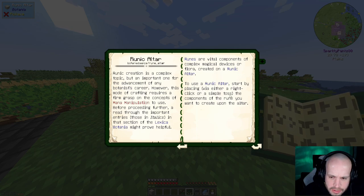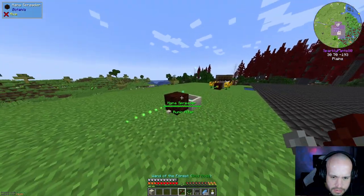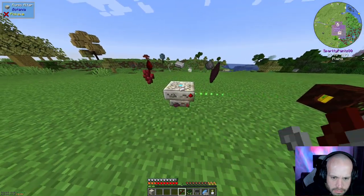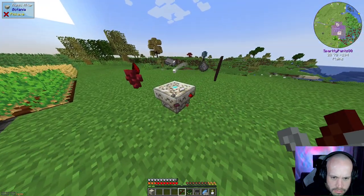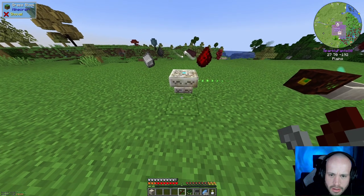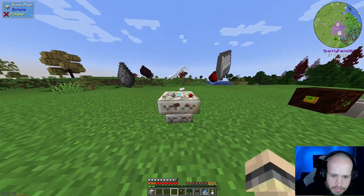Start by placing - either right click or simply toss the components of the rune you want to create upon the altar. Put your mana spreader to supply mana to the altar and let the mana flow. Your wand will show you the progress of the transfer. Am I missing something here? Oh yeah - I haven't got the right ingredients. That would help massively.